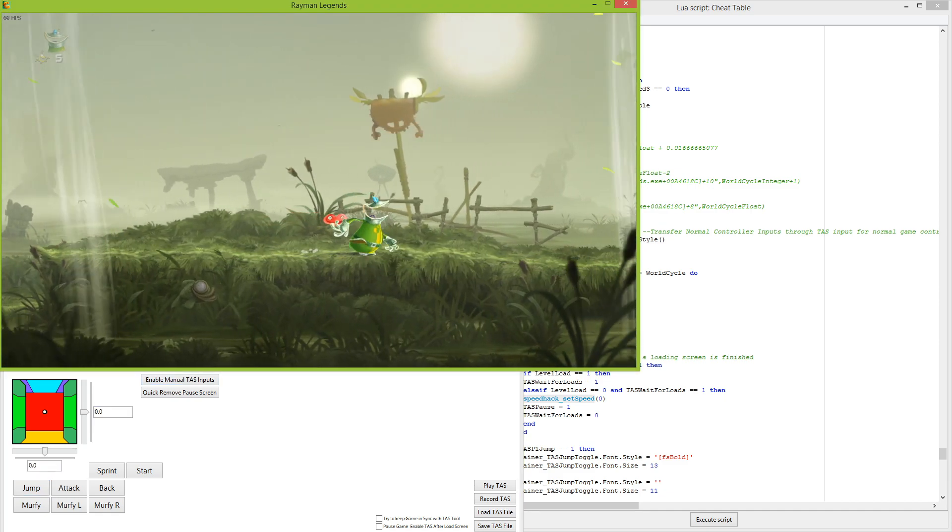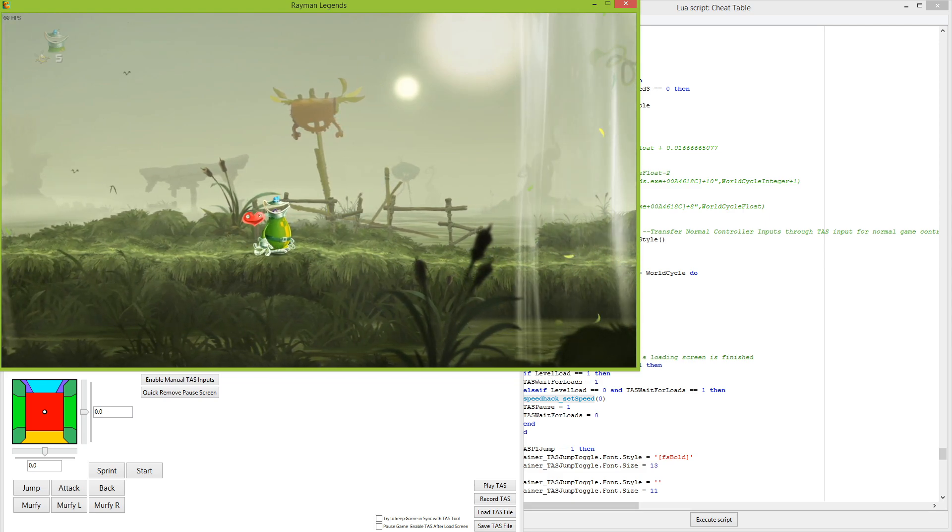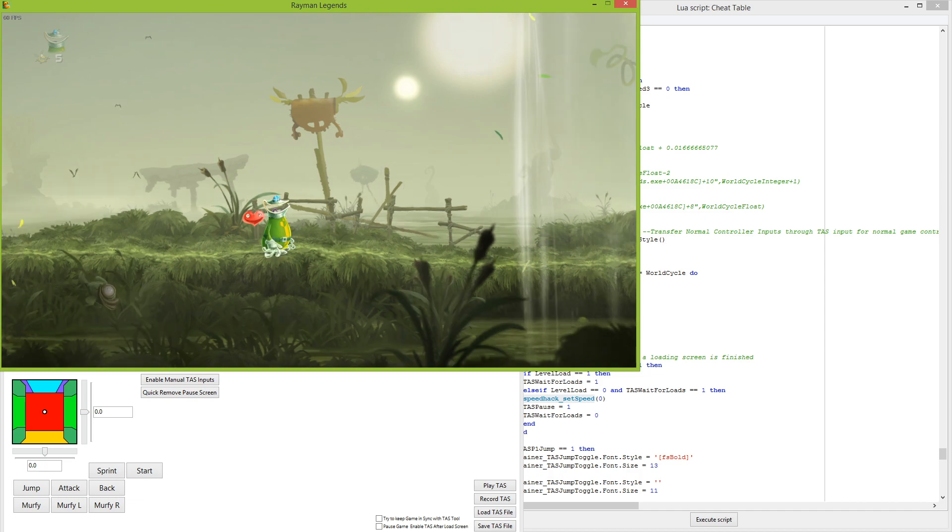Before I actually touch on that, I want to show off frame stepping. So if I hit my hotkey here, the game is paused right now. And as you can see, when I hit the arrow key, it goes frame by frame by frame. It's just frame stepping, basically.